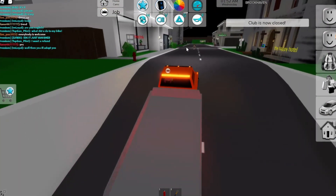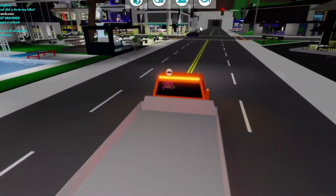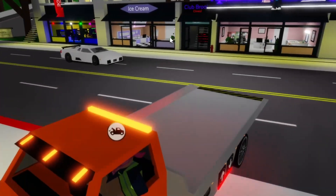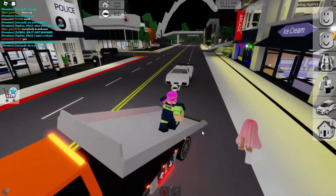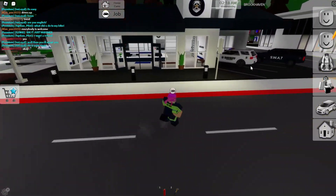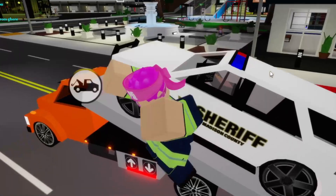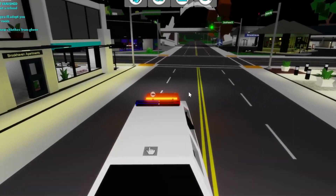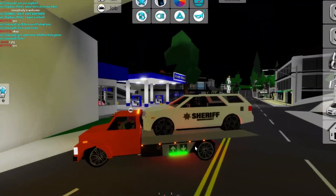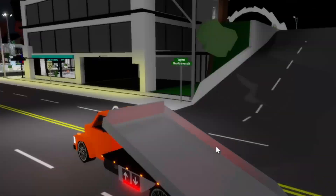Let's look for some other cars we can pick up, maybe there's some in the neighborhood up here. I can see one little Mini Cooper - let's grab it. It just despawned, but I can grab this little Lamborghini instead. Actually it's locked so I can't drive it. Let's grab this sheriff car that's parked illegally, drive it up, and take it back to the repair shop to drop it off. I think that will be it for today - I've done a pretty good job as a tow truck driver. See you guys tomorrow.